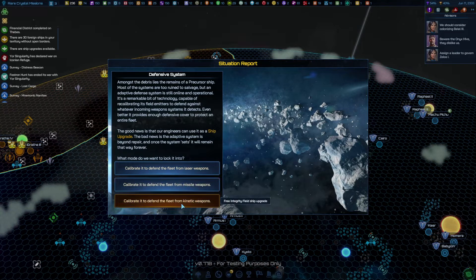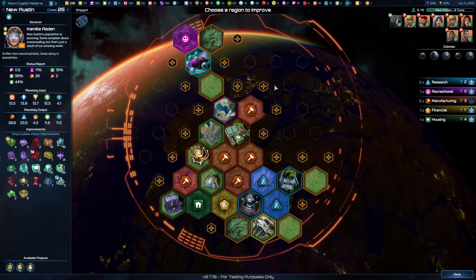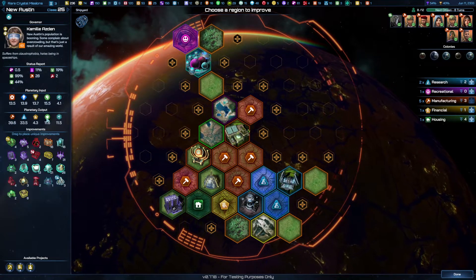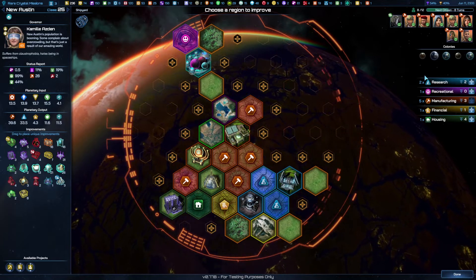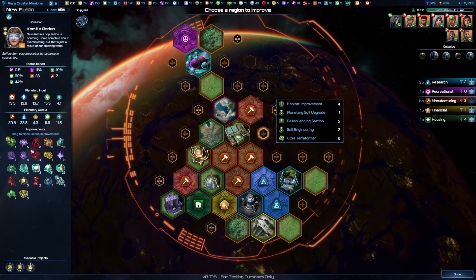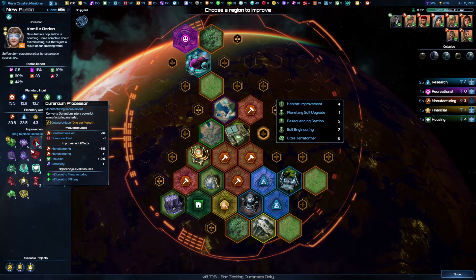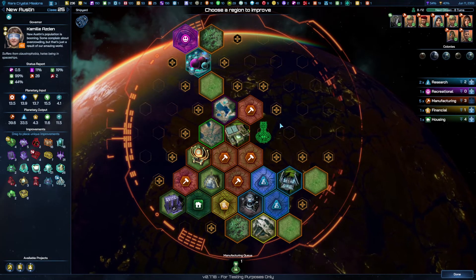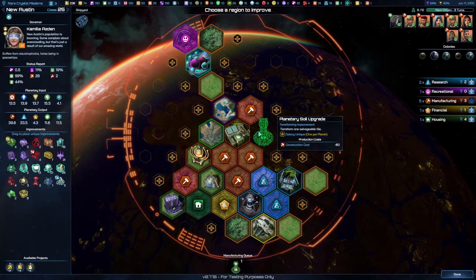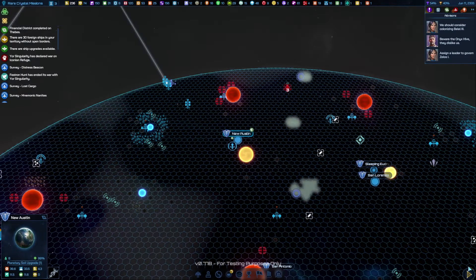We are getting ready for a war but there's no rush right now, so we'll go whenever we feel like it. New Austin — you're at 39 production, pretty good. We should upgrade all of the stuff here. The question is whether I want to grab the geranium first. Our housing is 8 to 12, so I'll get the planetary solar soil upgrade and the geranium mine, then put a couple other things around it.